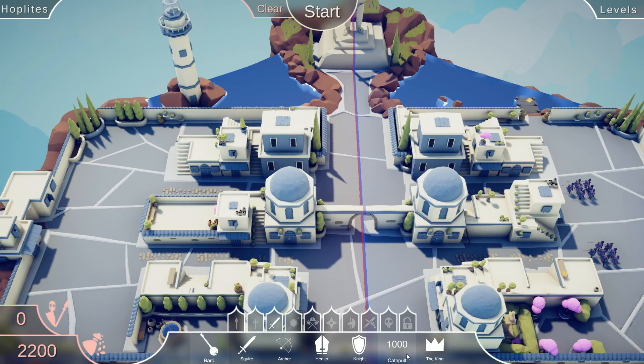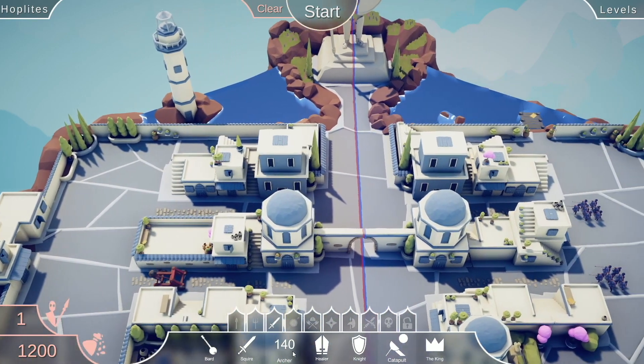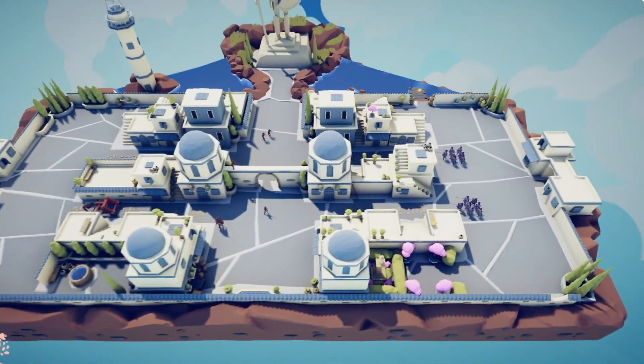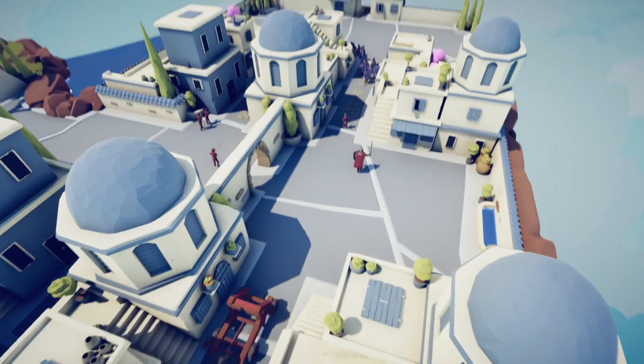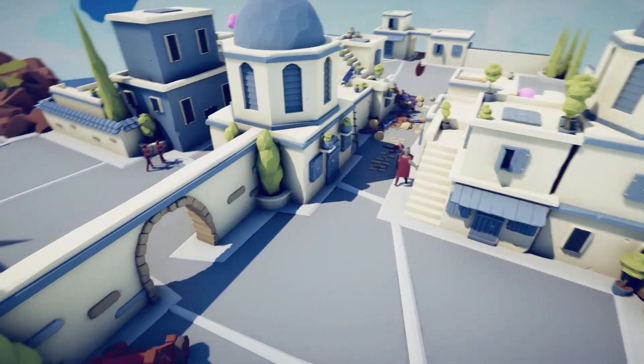A bunch of hoplites. Let's have some more fun with catapults, since these guys are clumped together. We'll back the catapult up with some archers, a squire, and a knight. There's only one way to find out. Let the battle commence. Nice shot.